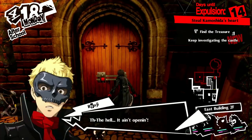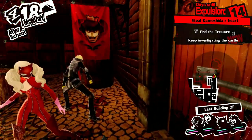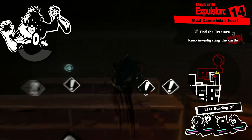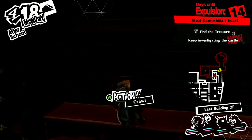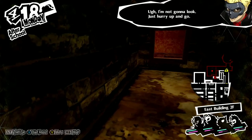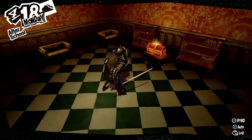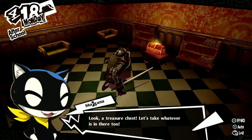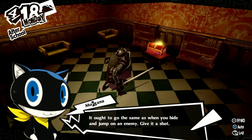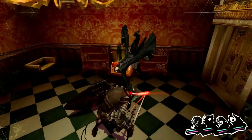Going through this door — it's locked. We can hear a breeze blowing from somewhere. Look up — we can climb these shelves. There's a treasure chest up there. There's a guard, but we can ambush it from cover. Show me your true form — that shadow hasn't noticed us. Just one Jack-o'-Lantern; as shown in an earlier episode, Jack-o'-Lanterns are also weak to ice.